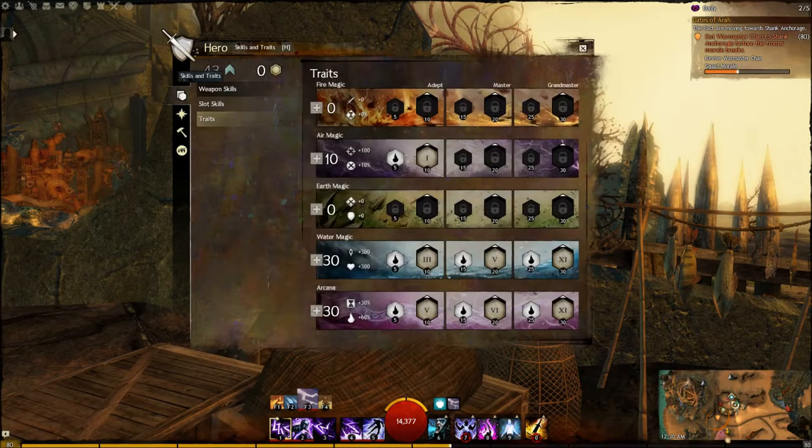Let's go ahead and cover the traits. 0 into Fire Magic, 10 into Air Magic — this will remain the same with the Staff build as well. You go 1 for Zephyr's Boon, which makes it so your auras grant Fury and Swiftness when applied. 0 into Earth Magic, 30 into Water, and 30 into Arcana. I'll cover Water for Dagger first, then for Staff, and same with Arcana.